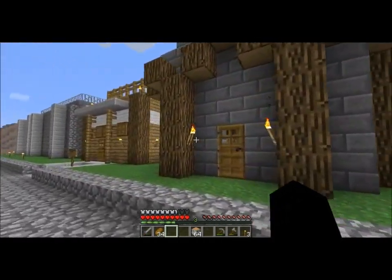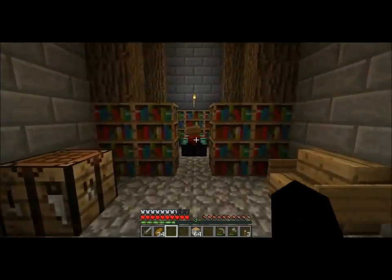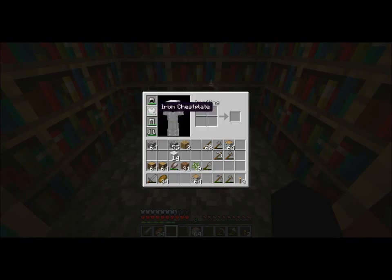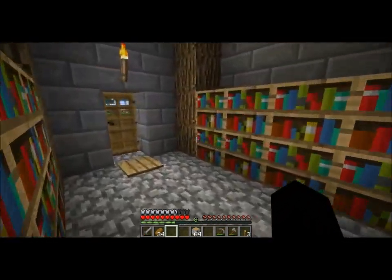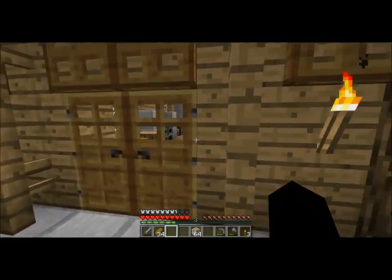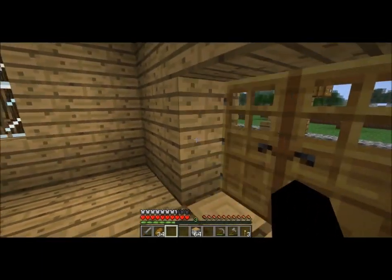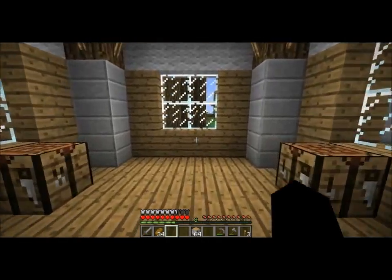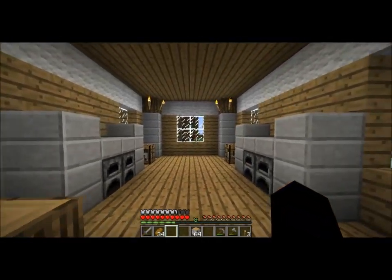This is the library. I've already done one enchanting — I got another chest plate that has some fire resistance level 2 or 3, I can't remember. And this is the bakery. It's very simple, did not take very much to build, but I think it is elegant nonetheless.